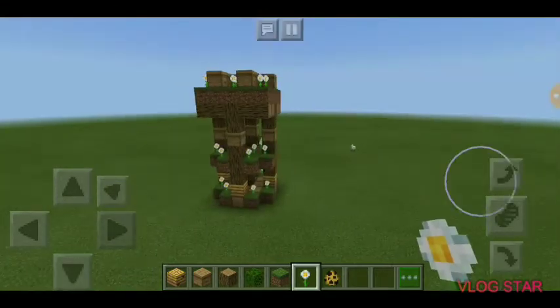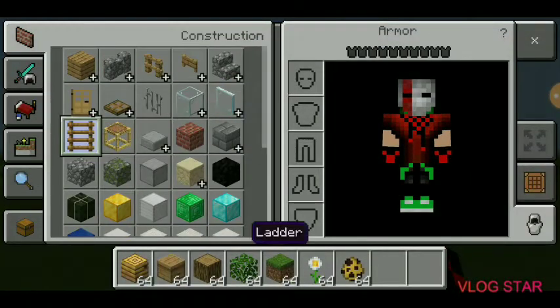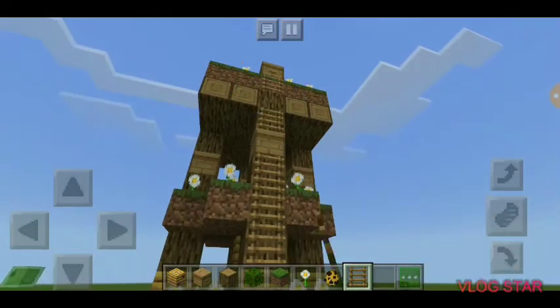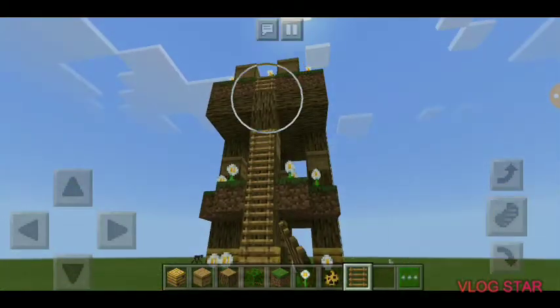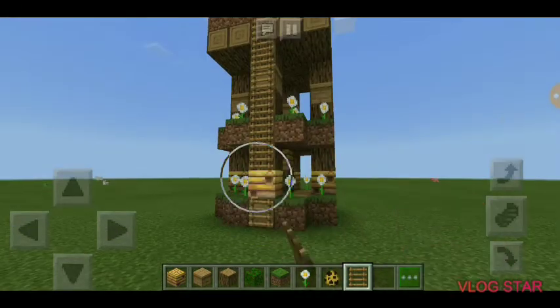Now you're going to have a big honey production that is several stories high, and you're going to want to be able to get up and get the honey, fix the bees' stuff, or whatever you want to do. So you build a ladder up there — a long ladder on all sides.